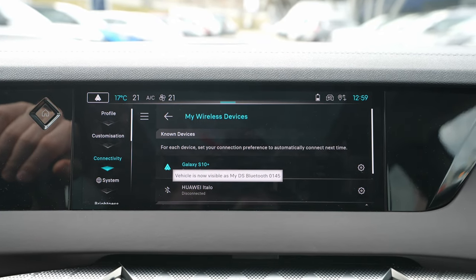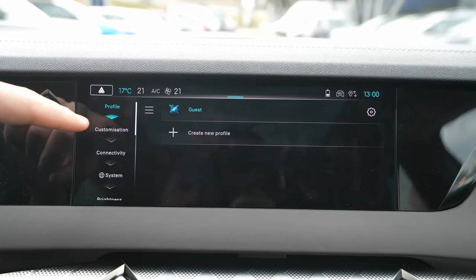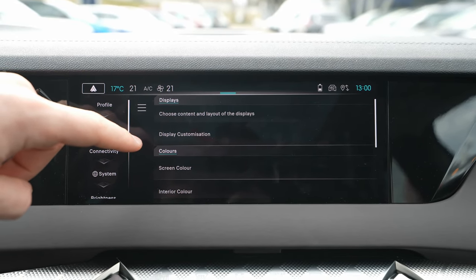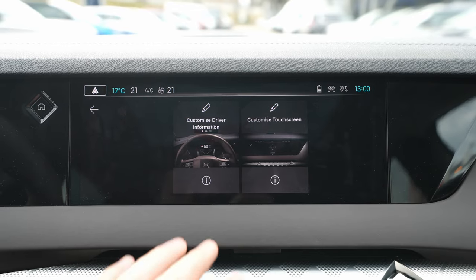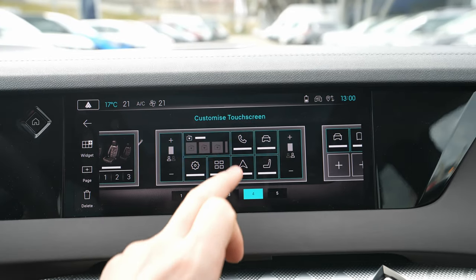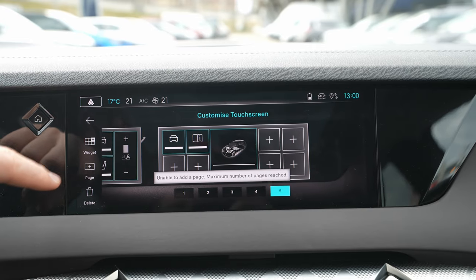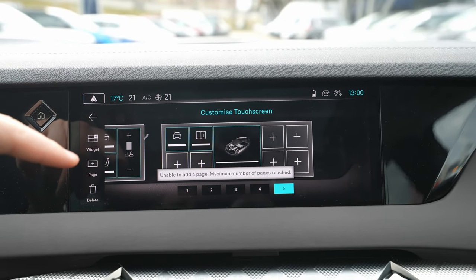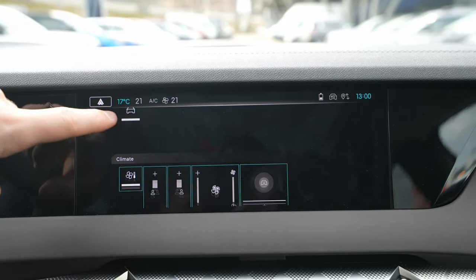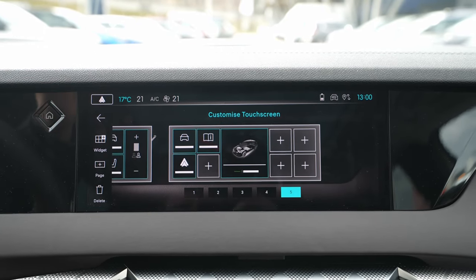In the settings you can find everything. The most important is the profile section where you can add your own profile. Under display customization you can customize the touchscreen — for example, go to pages and add another page, up to a maximum of five pages. You can add different widgets to each page however you like.